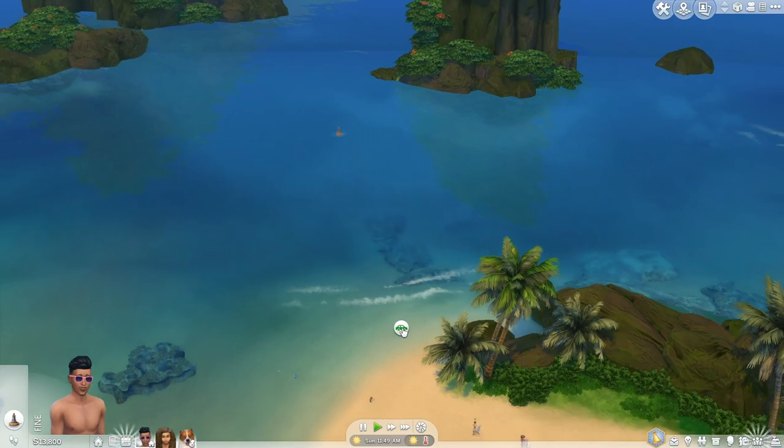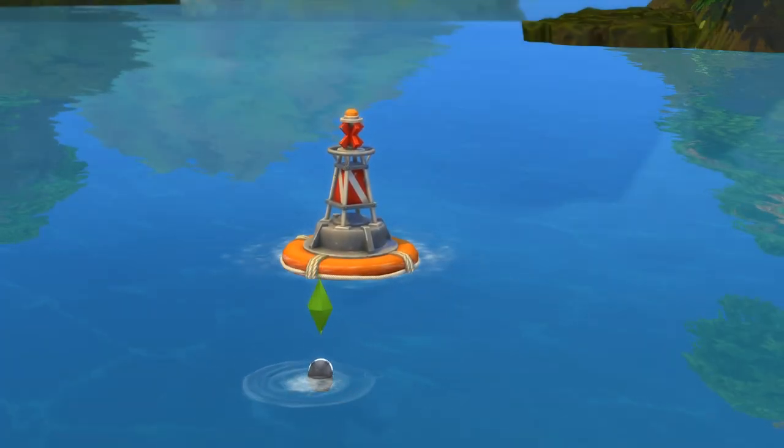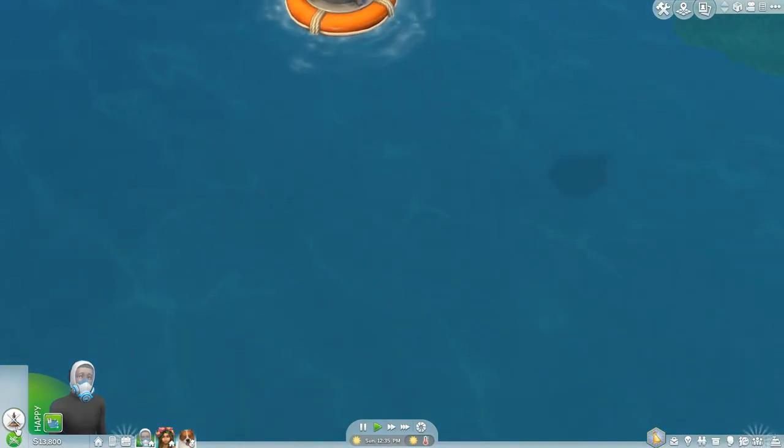So I'm going to get my sim to come on over and scuba dive — they're probably going to take a while to get there. My sim has just put their scuba diving outfit on and will go into the water and scuba dive.